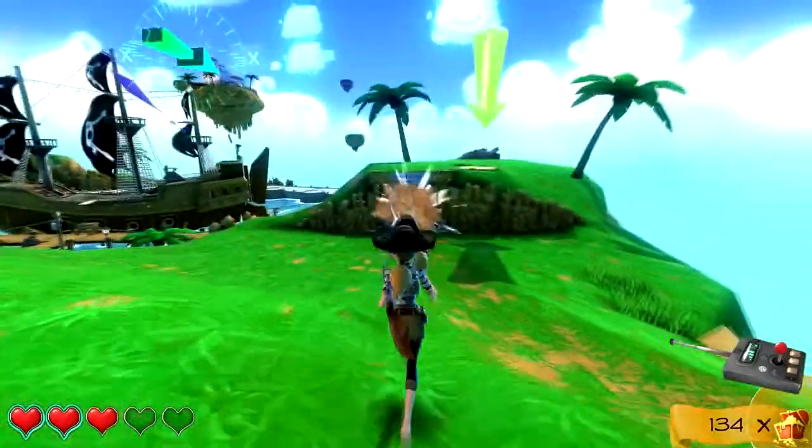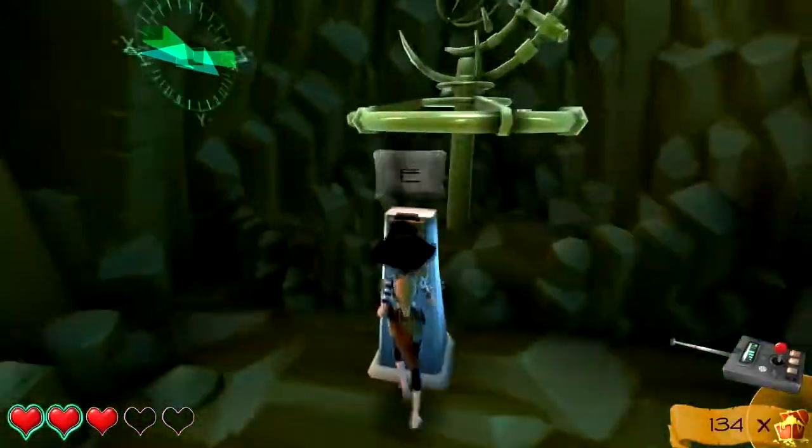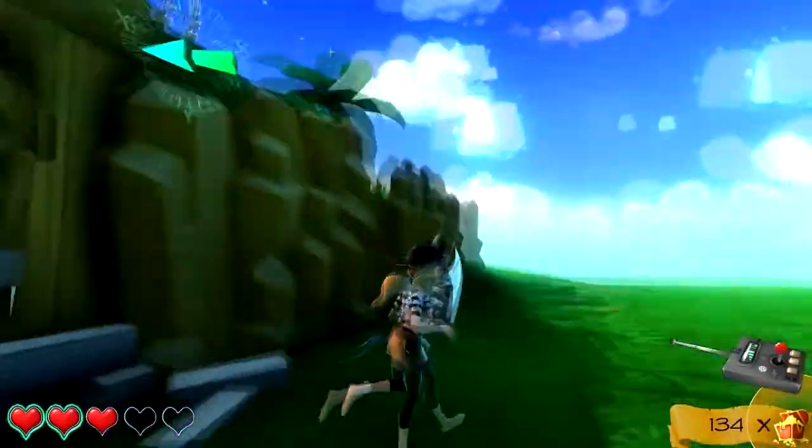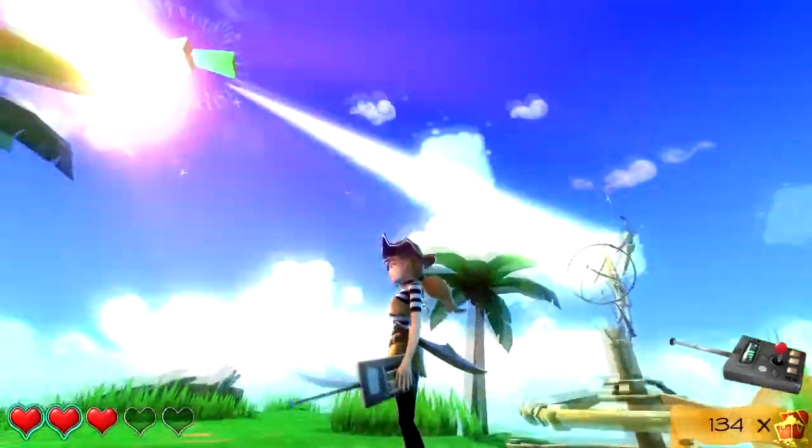Another reason for you to explore is to find the lighthouses in your home port and activate them. All of them require you to solve a small puzzle. The lighthouses guide your ship to other islands in New Horizons, which brings us to the second item on the list.